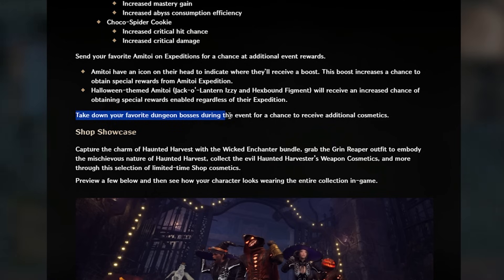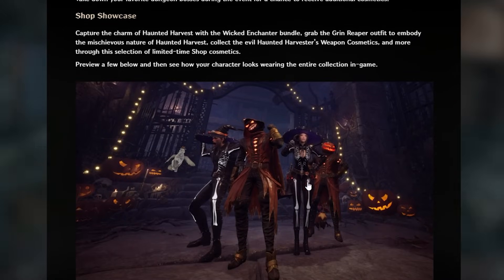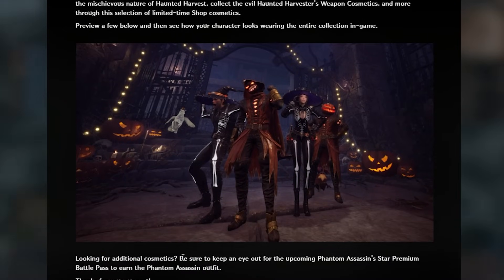Take down your favorite dungeon bosses during the event for a chance to receive additional cosmetics. Capture the charm of the Haunted Harvest with the Wicked Enchanter bundle, grab the Grim Reaper outfit to embody the mischievous nature of the Haunted Harvest, and collect the Evil Haunted Harvester weapon cosmetics and more through this selection of limited-time cosmetics. Here's a preview of the skins you can earn. Also keep an eye out for the upcoming Phantom Assassin Star premium battle pass to earn the Phantom Assassin outfit.